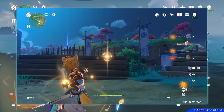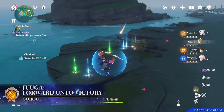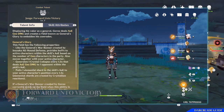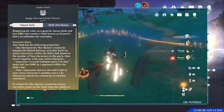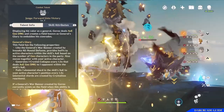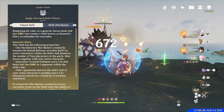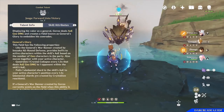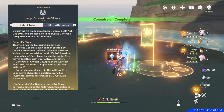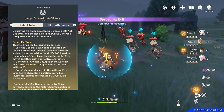Moving on to the next combat talent, which is Juga Forward Unto Victory, Goro's elemental burst. When activated, Goro will display his valour as a general, dealing AoE Geo Damage around him and creating a field known as the General's Glory. This will buff Goro and his allies with an AoE field around the active character which follows them for a small duration of time. During which the character will be buffed as if they were buffed by the Inuzaka All-Round Defense elemental skill — so depending on how many Geo characters are in the team, you can receive between 1 and 3 buffs. The General's Glory field will also generate one Crystal Collapse every 1.5 seconds, dealing AoE Geo Damage to one opponent within the skill's area of effect, allowing Goro to contribute to the fight even if he's not the active character.